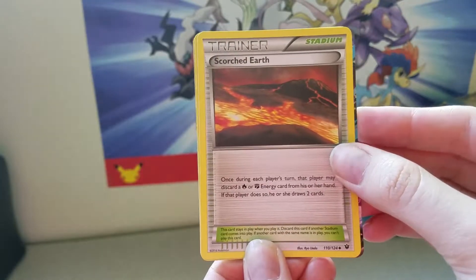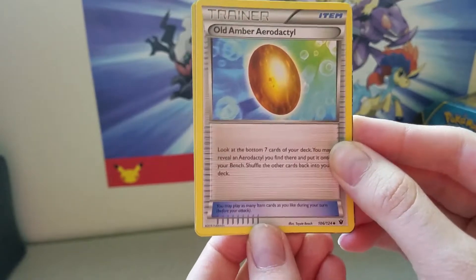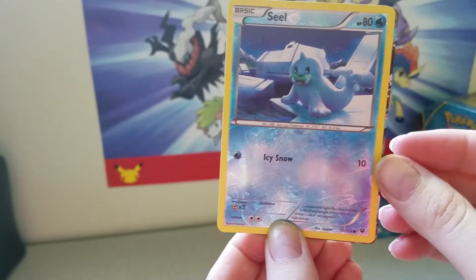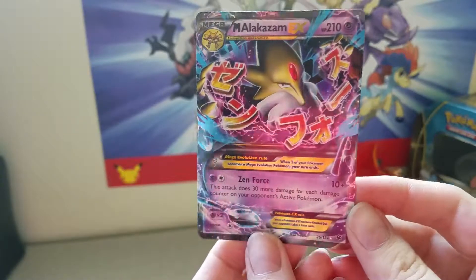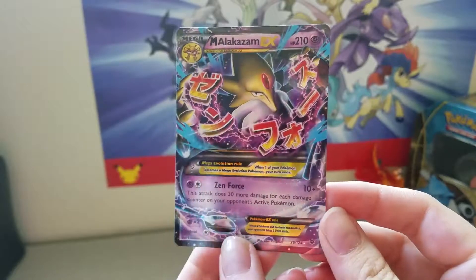We've got Scorched Earth. We've got Old Amber Aerodactyl — this is the first one I've gotten, I don't have many of these fossils yet. We've got a Seal Reverse, and our rare is a Mega Alakazam EX, which is amazing. Look at those colors — that looks really great!